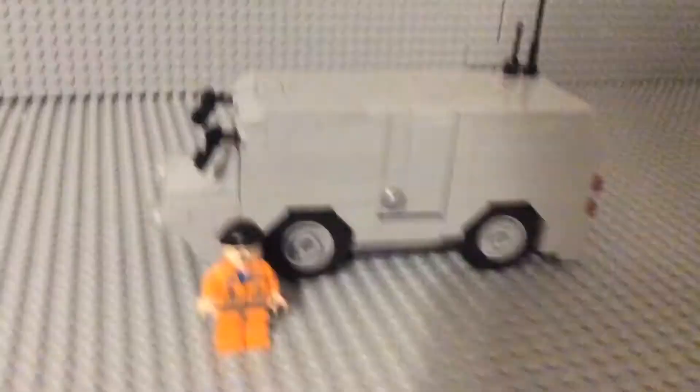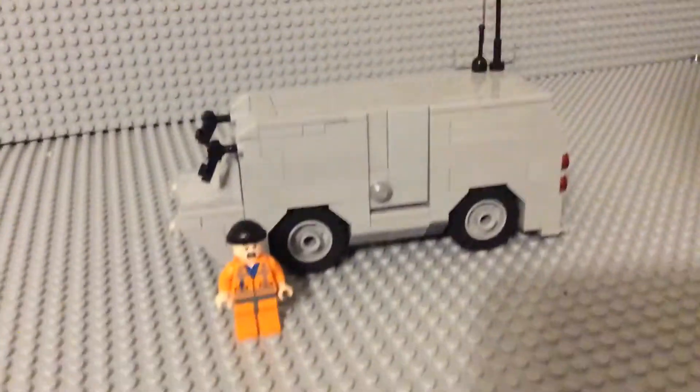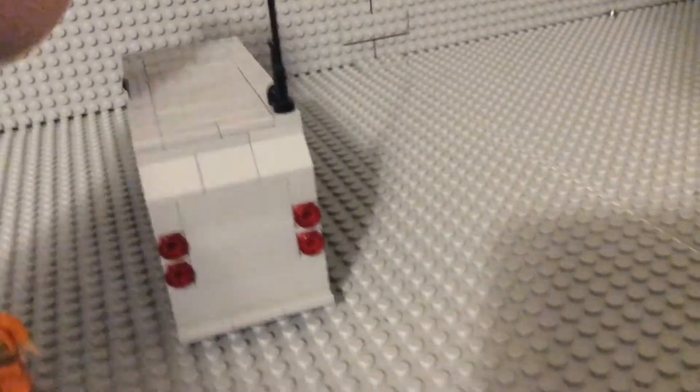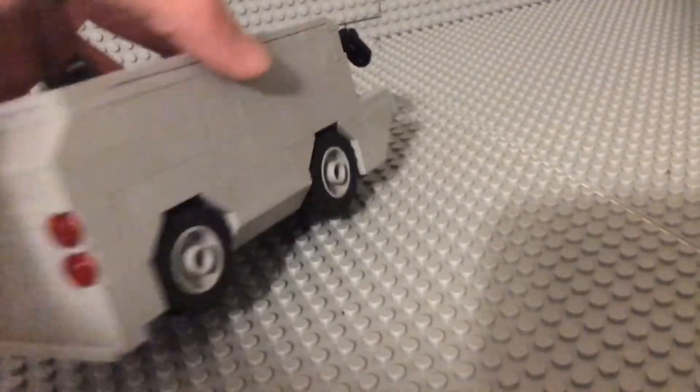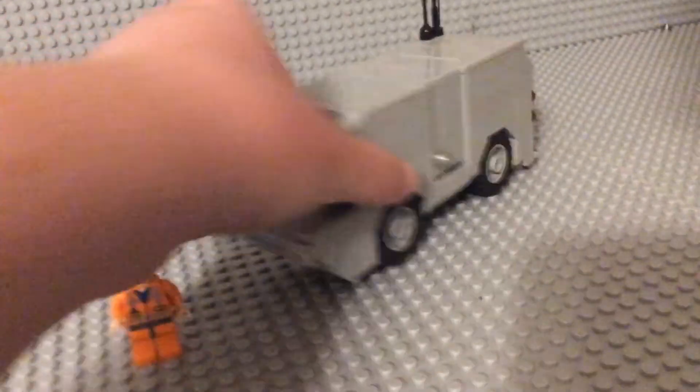It has an antenna so it can communicate to headquarters or wherever the foundation is working from. It also has backlights because it's still a vehicle, gotta make it realistic. I wasn't able to get any license plate stickers for it, so I don't even know if armor trucks get license plates.